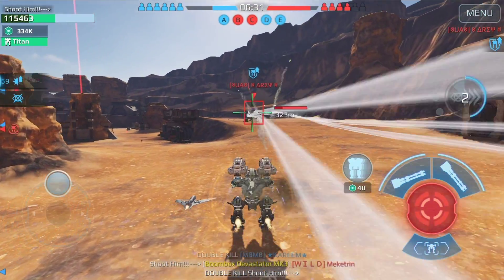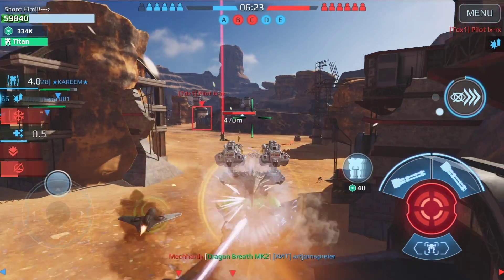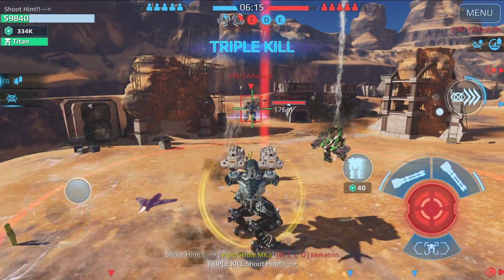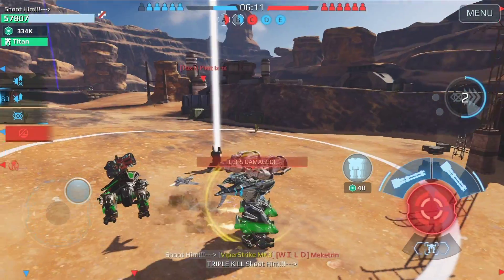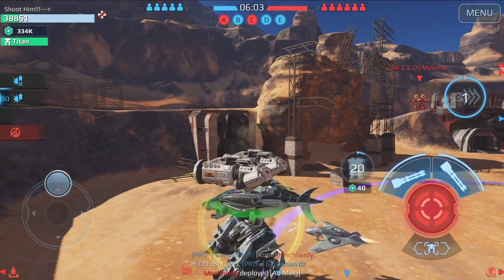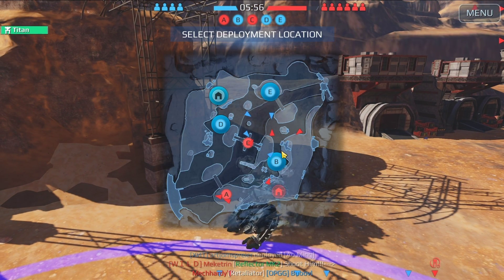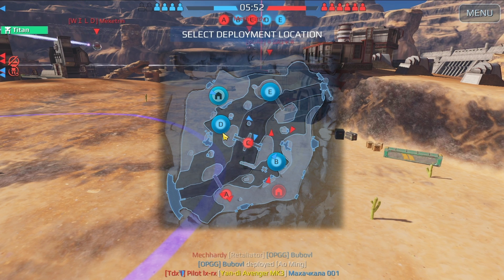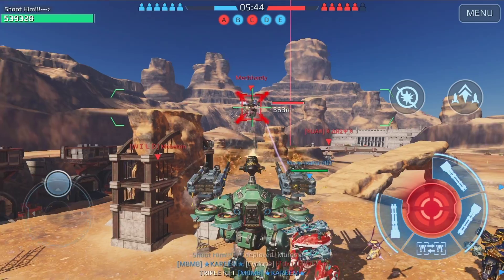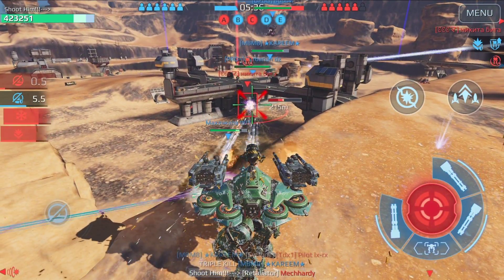On this account I don't have many absorber chips. On my own account I have more because I got some from an operation. On this account I'd need to combine chips, which takes a lot of time, so I didn't do it. I play more on my own account than this one. The operation gave a chance to win absorber chips at Tier 3. Let's bring the Muromets — let's show them the machine gun business against this Haoming. We got him!